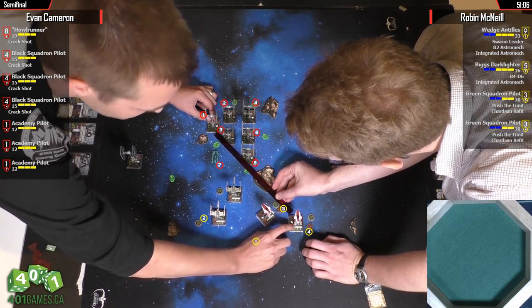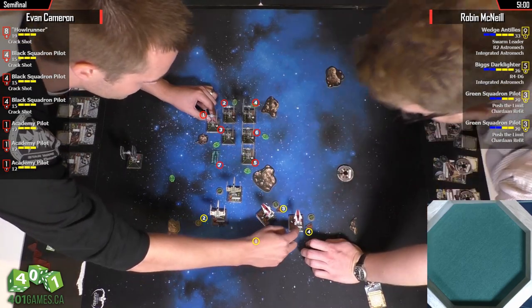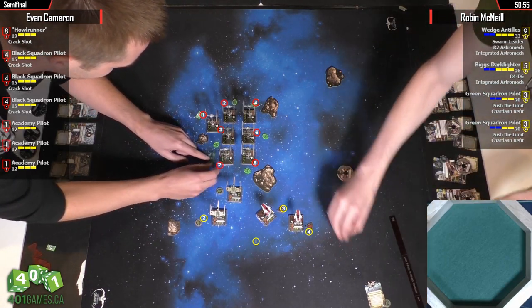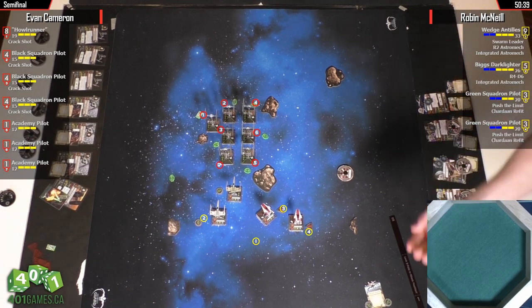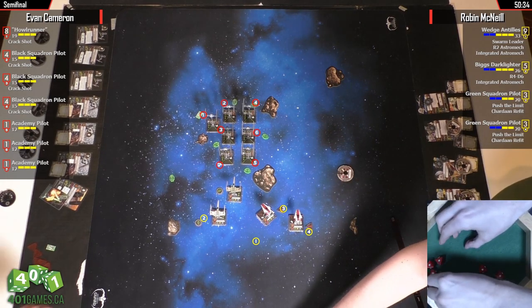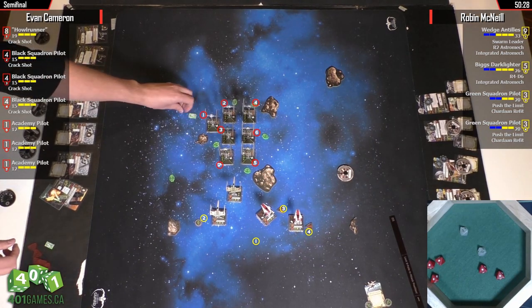He flips the corner — corner to corner, hard to say. You can flip it up — he's still fine. He was in. So we've got five dice, focus for five hits. And Howl Runner only gets two dice here. Spends his evade and lives. So Howl Runner's down to one health, and that is a shame. That's something Robin really needed.